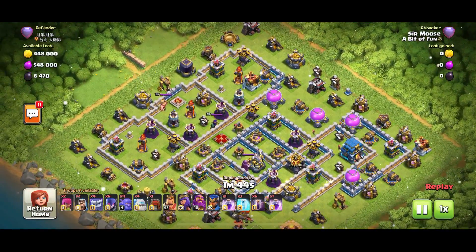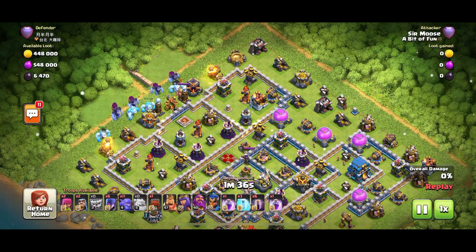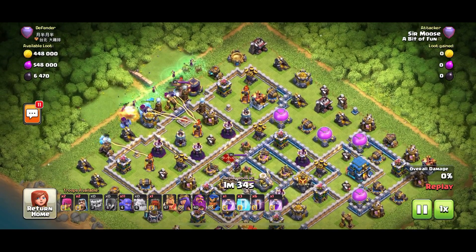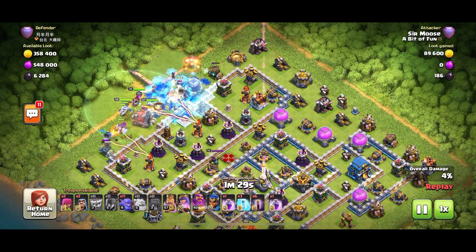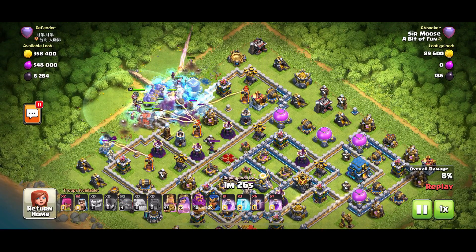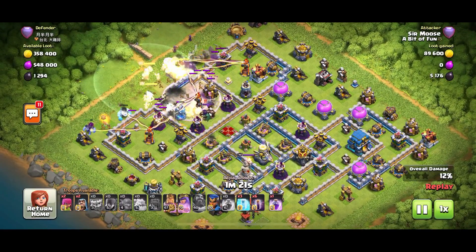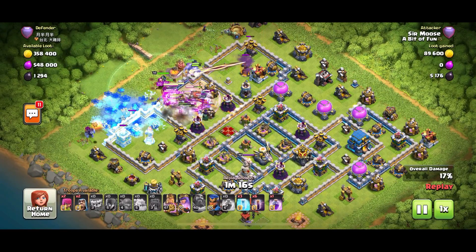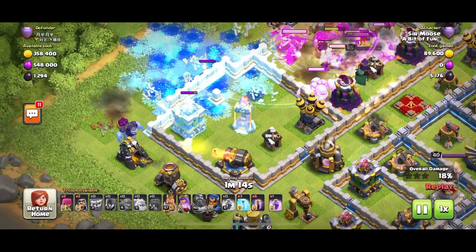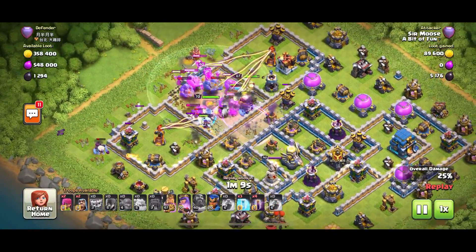I can't remember this one — town hall on the outside. I think we came in from the top with the spam attack. The yetis are my new favorite troop. Ice golems down, then yetis — actually I should be putting the witches second, guys, sorry. So it should be ice golems, witches, then yetis, then bowlers — at least I got that part right. I've kept back the Royal Champion again. At this point I was a bit worried because troops are going off in different directions.